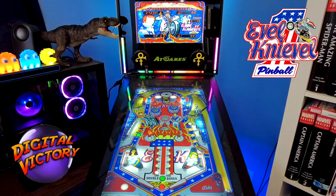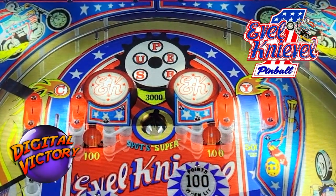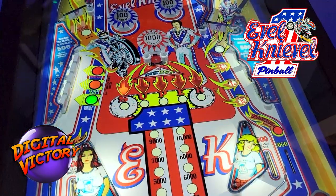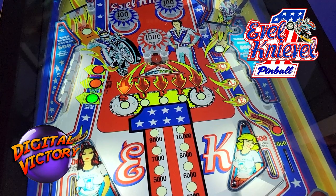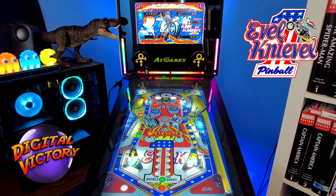Most noticeable is that saucer up top. That saucer will award a letter from the word SUPER whenever you drop the ball in there. You see SUPER in the middle of the table, and each time you drop it in the saucer, one of those letters will light. Once you light the whole thing, you are awarded a special — a free game. In virtual pinball that doesn't mean much, but that's what you get.